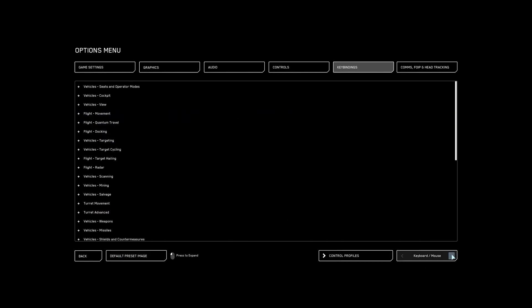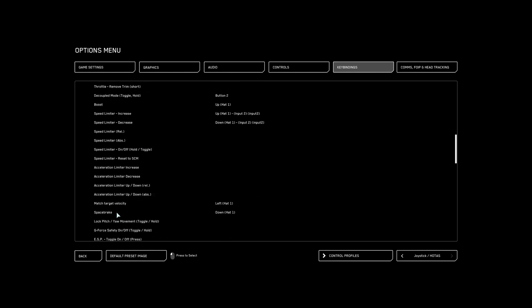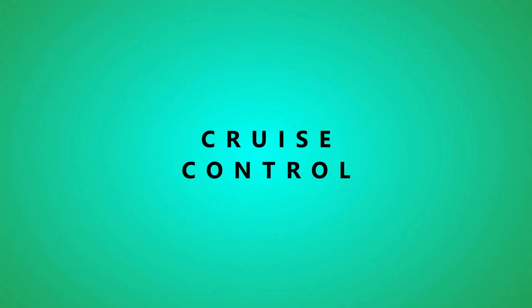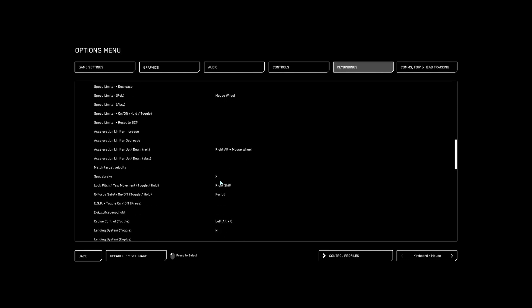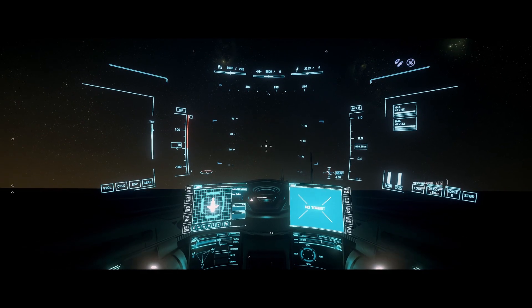Decoupled was not working on my joysticks after the patch. I found that Cruise Control and Decoupled have been swapped. So now Decoupled is once again C, like Charlie, and since they moved it, it broke the keybind on my joystick. You can fix it by going into the options menu, key bindings, right clicking to unbind that key, and then rebinding it to the same joystick button you originally used. Cruise Control is now Left Alt+C, and whenever you tap forwards, backwards, or space brake, it turns off cruise control like a real-world car.